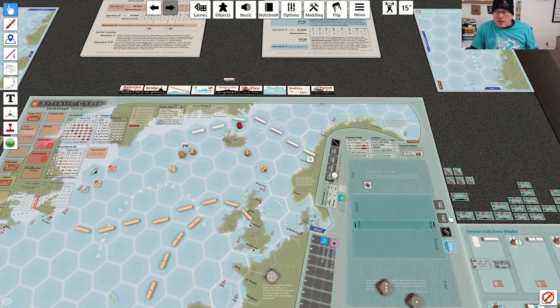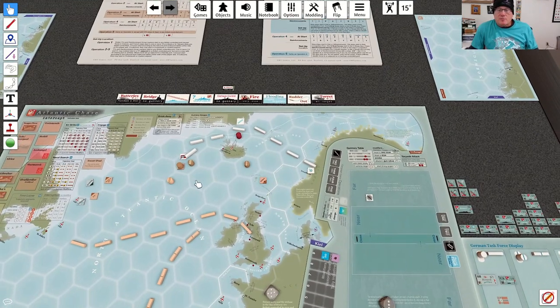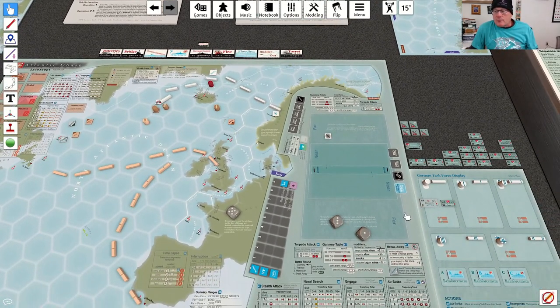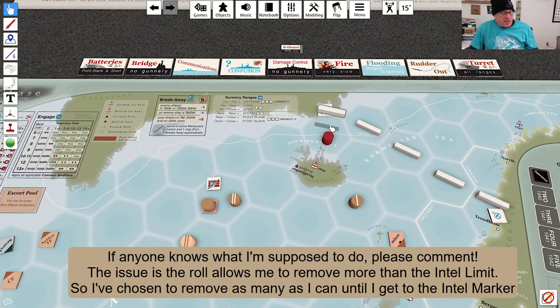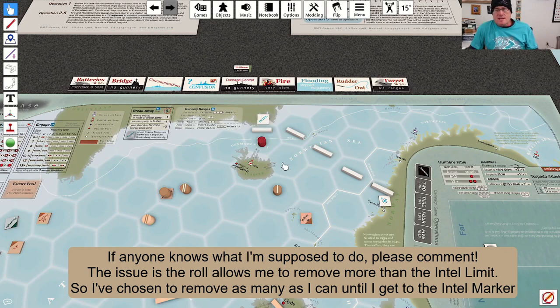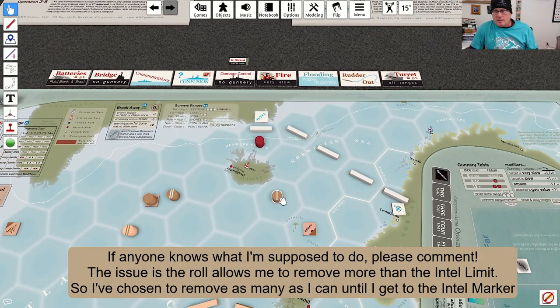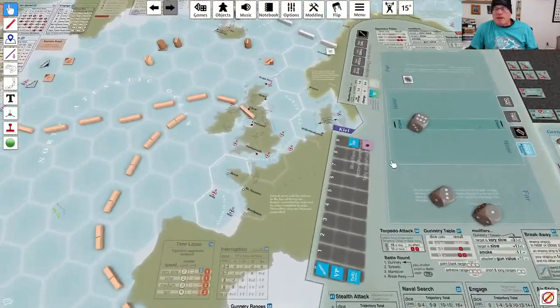They place a trajectory. There's an intel trigger here so we can't complete — we're also too big. We roll for bad weather essentially. Weather didn't change. Rolling movement, they get a six. I remove segments up to the intel limit — we can't remove that one because of intel limits. We remove that many and leave one on the board. That automatically passes back to the British.